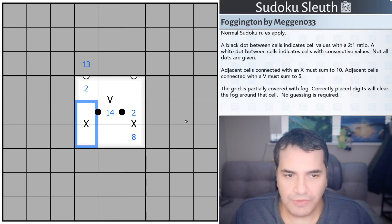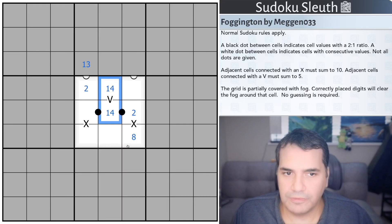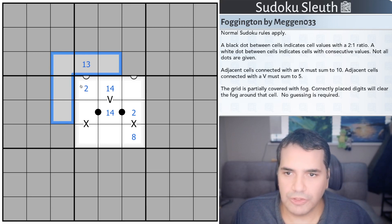Adjacent cells connected with an X must sum up to 10 — so if that is a 2, this cell would have to be an 8 so these two cells add up to 10. Adjacent cells connected with a V must sum up to 5, so if this is 1 or 4, these two cells together add up to 5. Last but not least, the grid is partially covered with fog. Correctly placing the digits will clear the fog around that cell, and no guessing is required.